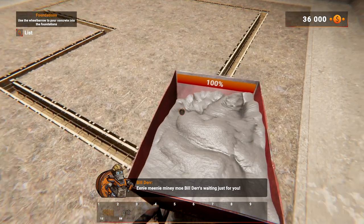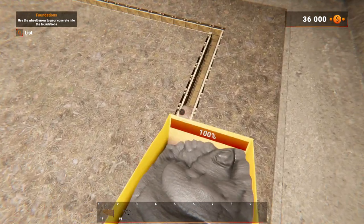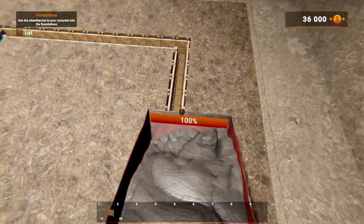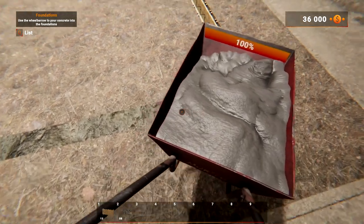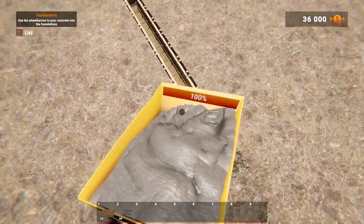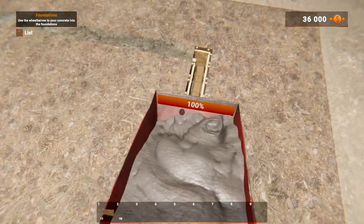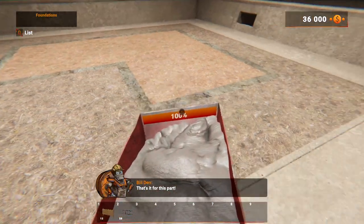Now it's time for the crème de la crème — pouring the foundations! Go to the wheelbarrow and pour concrete over the foundations. Before you had to tilt the wheelbarrow to the left and I used to spill it everywhere. What type of construction are dogs good at? Roofing! Dad jokes and all. I know we can also mix the cement — in prior demos we actually had to do our own mixing, but this is just a tutorial to learn about how the mechanics work.